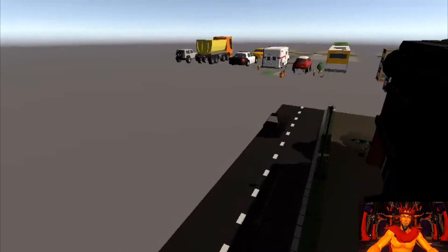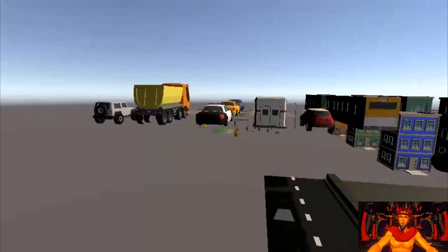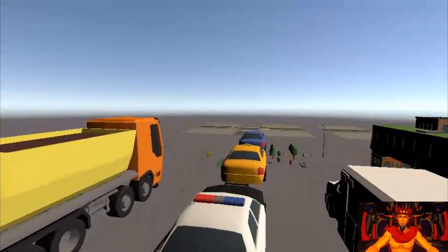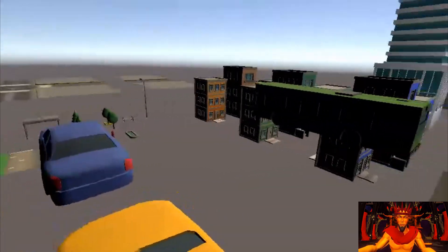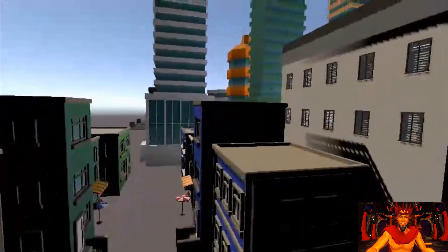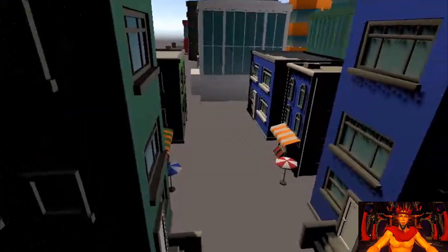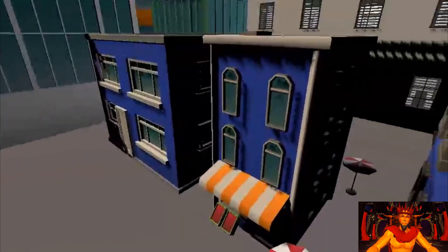So I went out, got a couple assets from various sources like CGTrader and Unity, and really put them together to try to make something unique. I wanted the player to go downtown and feel like they can have a stress reliever, walk around the city a little bit. I just wanted to fly around a little bit, feel like a superhero before I put everything together and show you guys what it looks like beforehand.